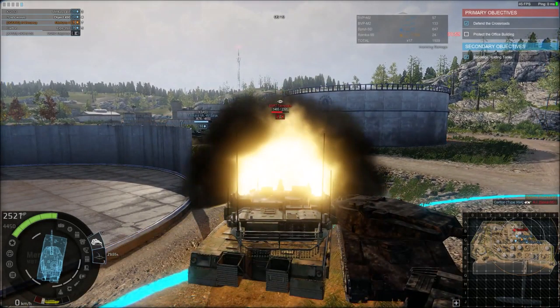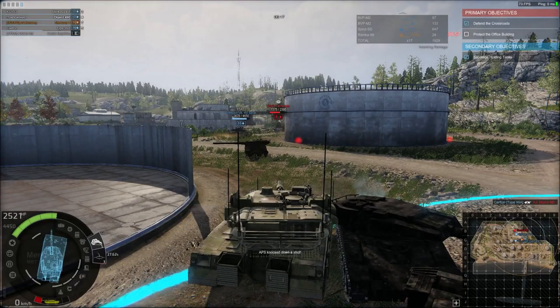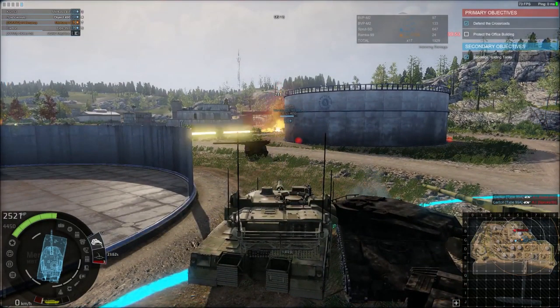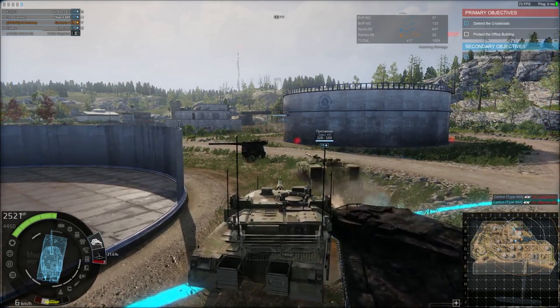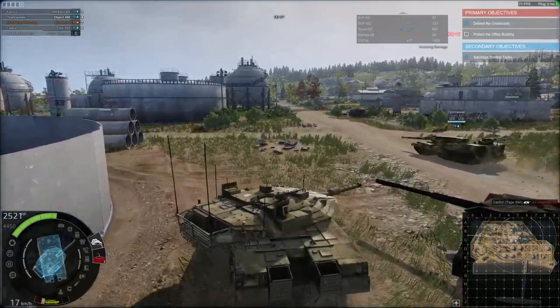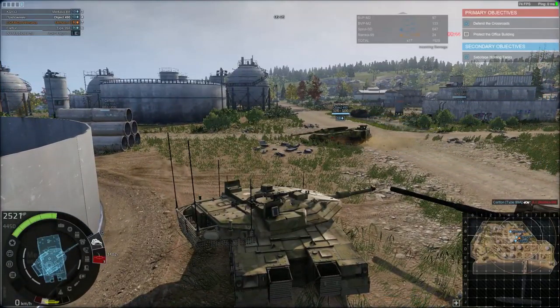APS knocked down a shot. What I like about Red Opossum is you don't have to wait around — the enemy is constantly attacking us. Because the map is small, we're all together. You can't get isolated. That's one of the really good things about it.